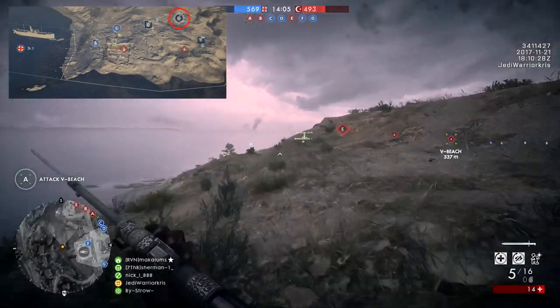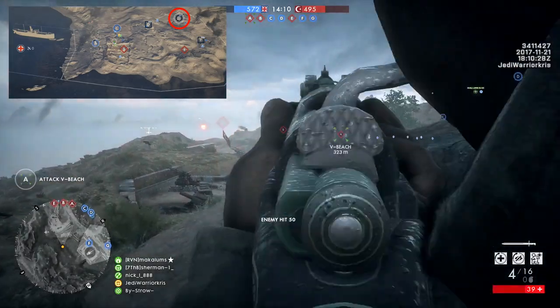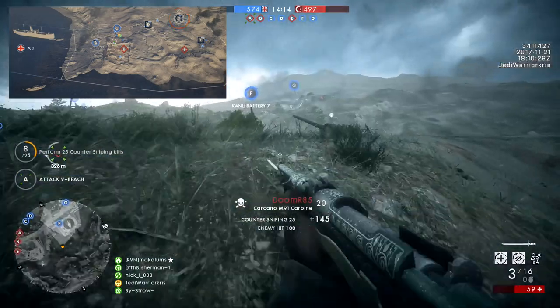Last of all is the G flag, located at the top right of the map on Hill 141. Here you'll find more trenches and areas better suited for shorter ranged weaponry — definitely one of the most rewarding ones to capture from the enemy team.